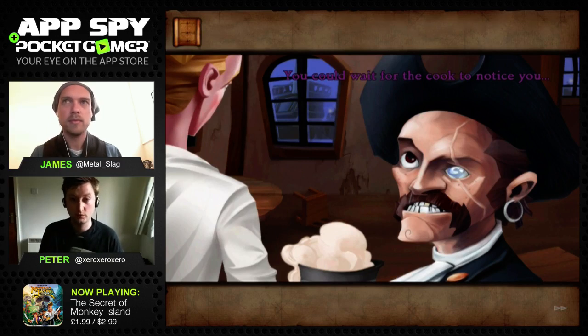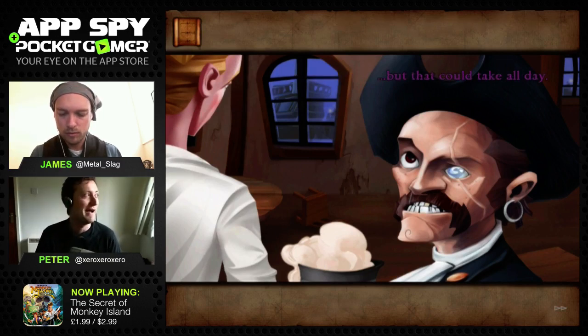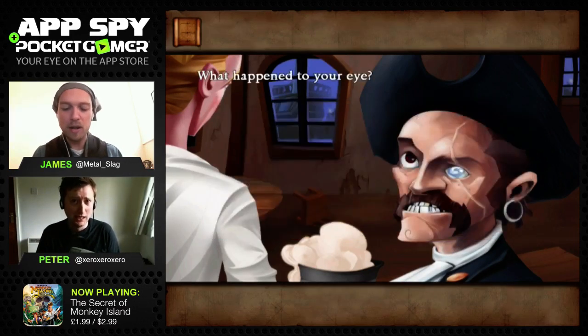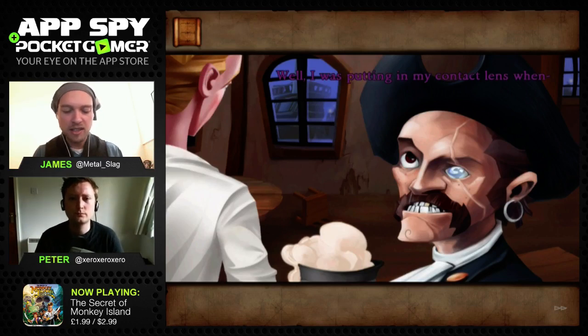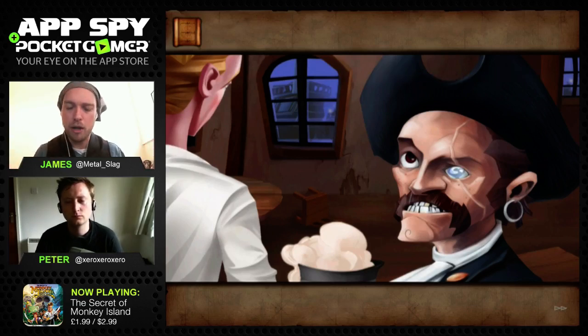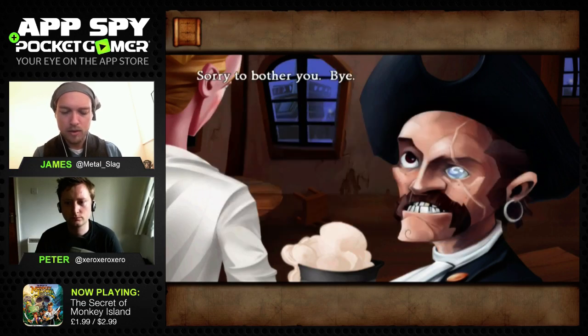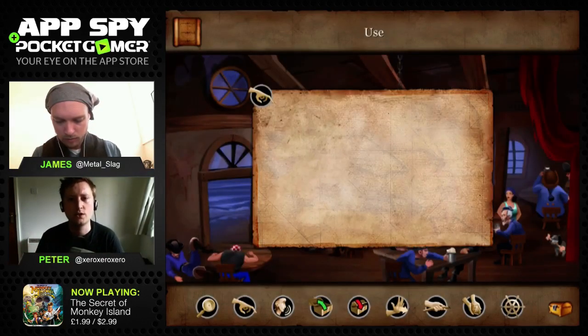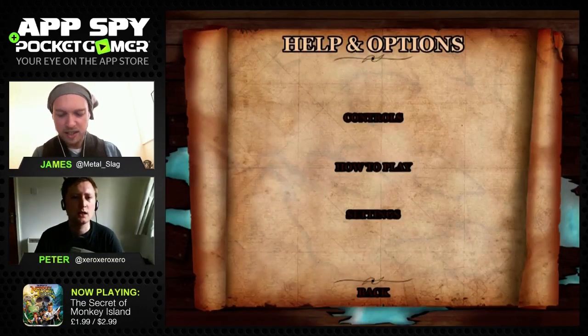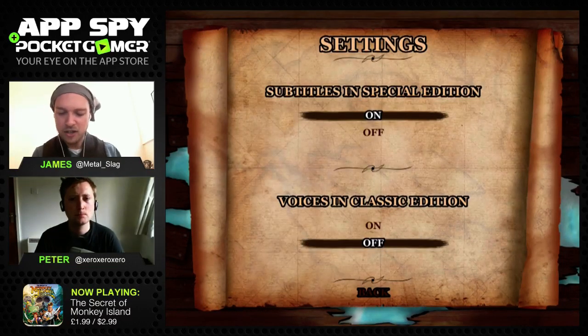You can play it in EGA mode - the classic old school graphics option - because this is a slightly brushed-up prettified version, not the original graphics from the Amiga or wherever you played it. You can flip between classic Monkey Island and the new HD visuals. Going into settings you can adjust subtitles and voices in the classic edition. It's a brilliant classic and a must-play - the quintessential pirate game to close out our pirate-themed stream.